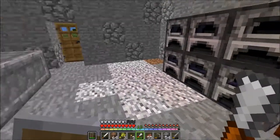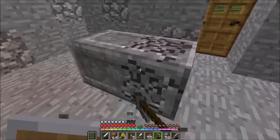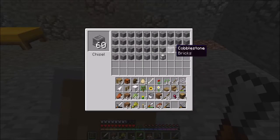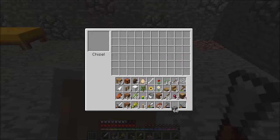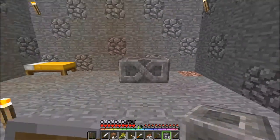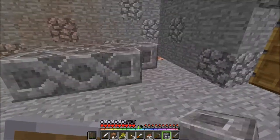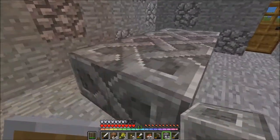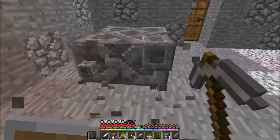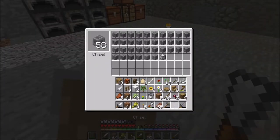I don't actually remember if my pickaxe broke in the last episode or not. All of this is the Chisel mod — it's a totally decorative mod and you can do a lot of decorative stuff with it. Just look at this temple one — it's like the coolest thing ever. I cannot stop loving this mod. I'm going to turn those back into normal cobblestone.